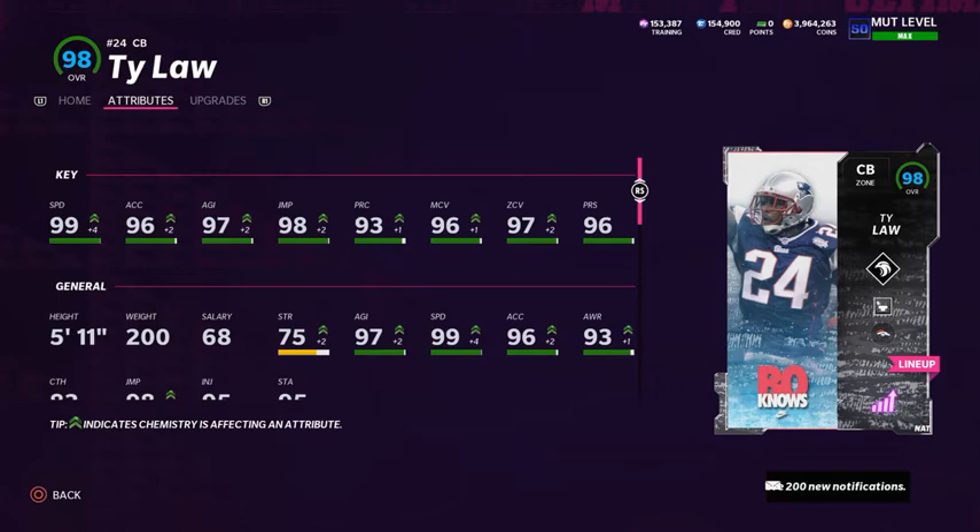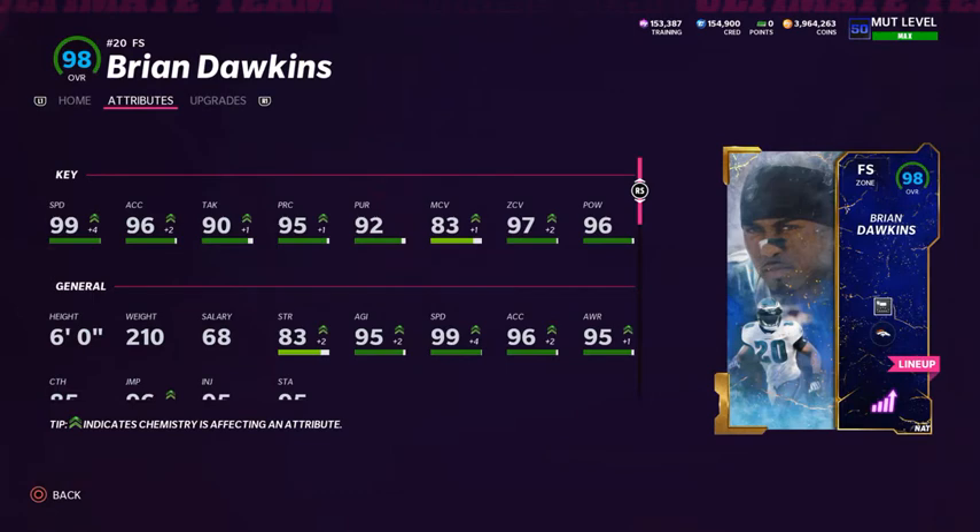For cornerback four - and I do use him every single down - Ty Law has 99 speed, 96 acceleration, 97 agility, 98 jumping, 93 play rec, 96 man coverage, 97 zone coverage, and 96 press. He's five foot eleven and I use him in the curl flat / hard flat safety area where your strong safety normally would be. I'm also running the Mid Zone KO ability on him.